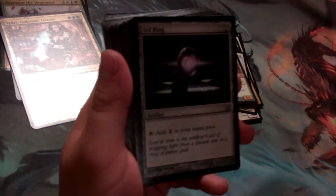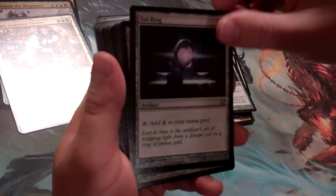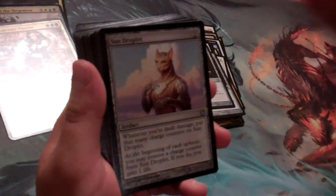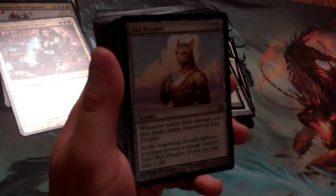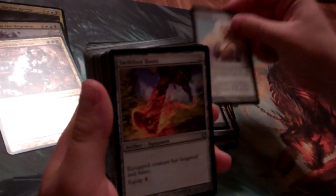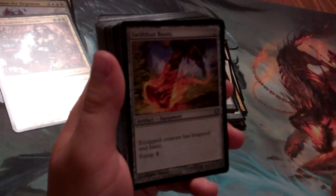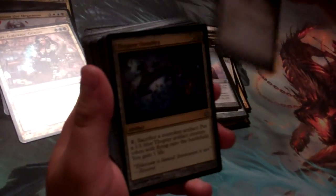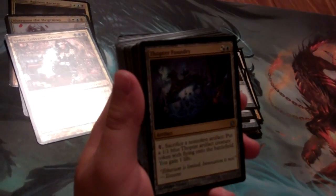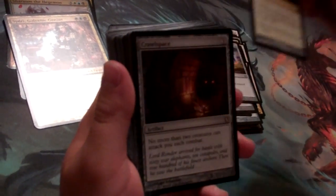Nihil Spellbomb for those pesky graveyards. Sol Ring, which is printed in each of the new Commander 2013 boxes — great reprint there. Sundroplet is a way to gain some life each upkeep. Swiftfoot Boots replaces Lightning Greaves as the hexproof and haste equipment of the new set. Thopter Foundry is a way to stack artifacts and get some more creatures, and of course more life gain is tacked on.